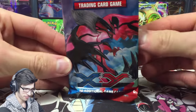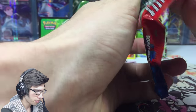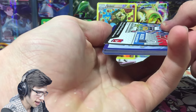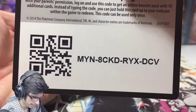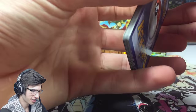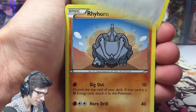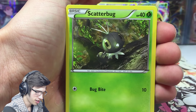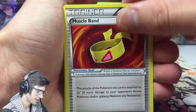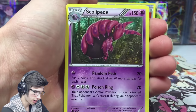We got Eviolite from XY Base. I think they really could have done a lot better with XY Base — there are like six full arts, and having Emolga as an EX, come on. I know Emolga is like one of the main characters in the TV series at one stage, but come on. We got Rhyhorn, a Water Energy, Scatterbug, Delcatty, Red Card, a Muscle Band — that's a good pull. A reverse Taillow and a Scolipede regular.